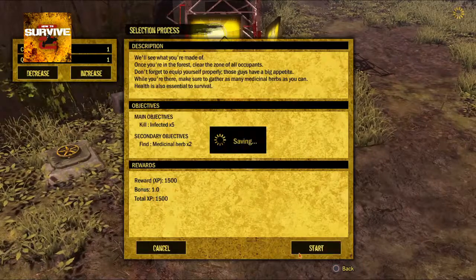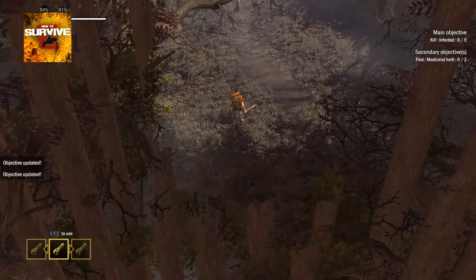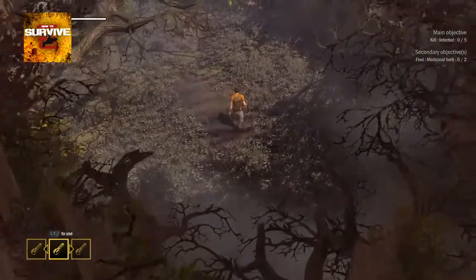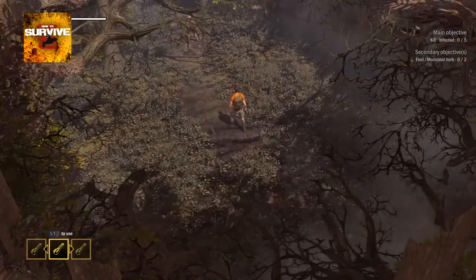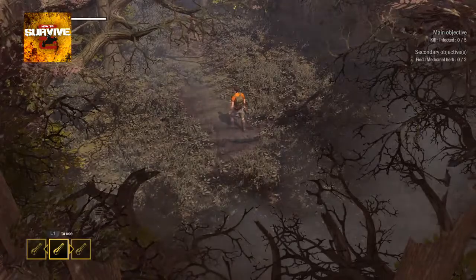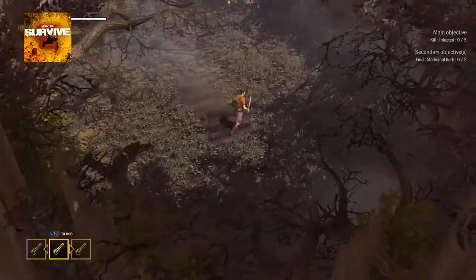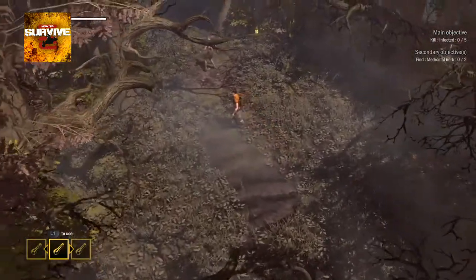You actually have a camp level separate from your character level. You find a spot to build your camp, bring in facilities, and as your camp level goes up you unlock new buildings and upgrades. The camp level also determines the level cap for your facilities and character — if your camp level is five, you can't level your character or facilities above five, so you need to raise your camp level first.